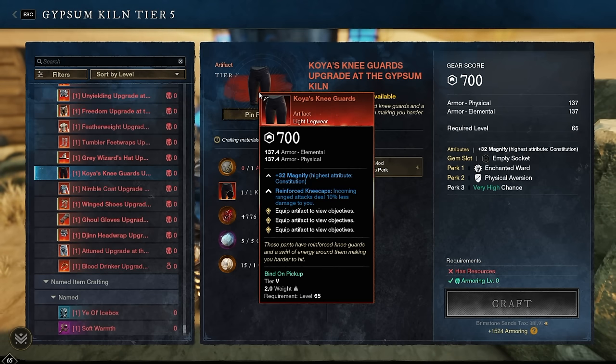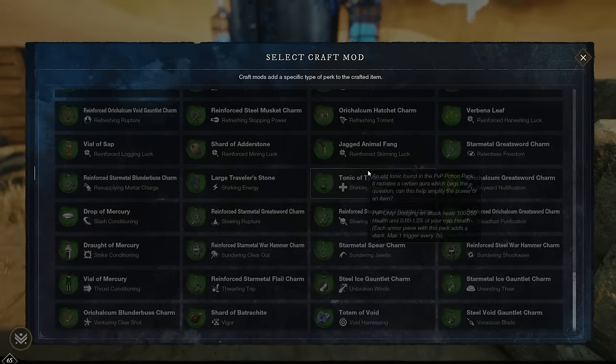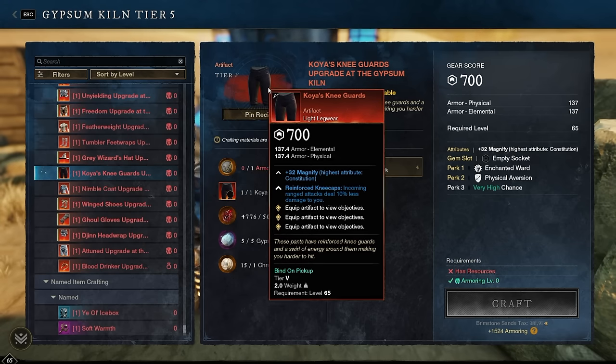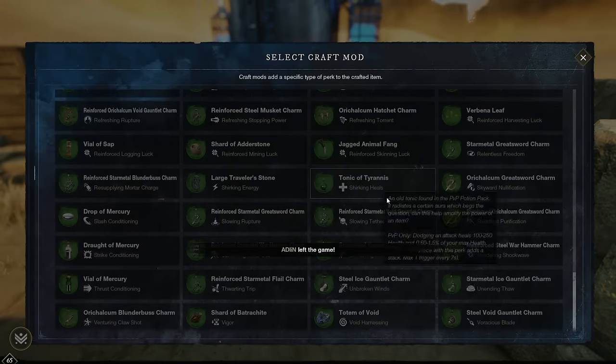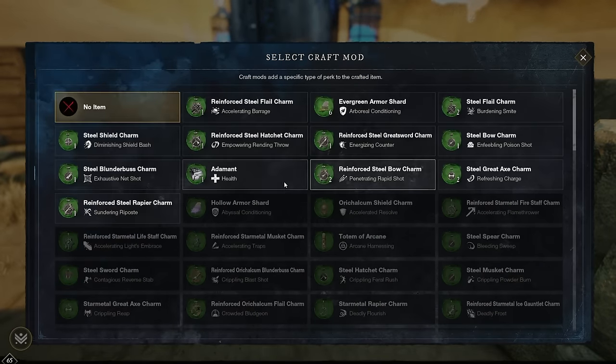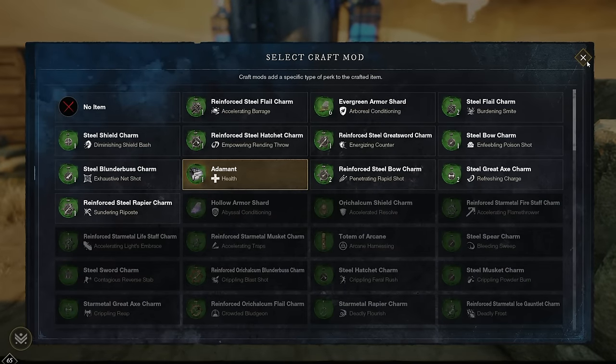Koya's Knee Guards often end up being worse than Featherweight for incoming damage reduction. They have Enchanted Ward and Physical Aversion, with incoming ranged attacks dealing 10% less damage. This makes them more of a PvP thing, since in PvE you're usually getting hit by melee enemies. Given their PvP nature, Shirking Heals makes sense for extra incoming healing. But Health is a nice one-size-fits-all since it's non-conditional and good in both PvE and PvP. Health via Adamant or Tonic of Tyrannus.